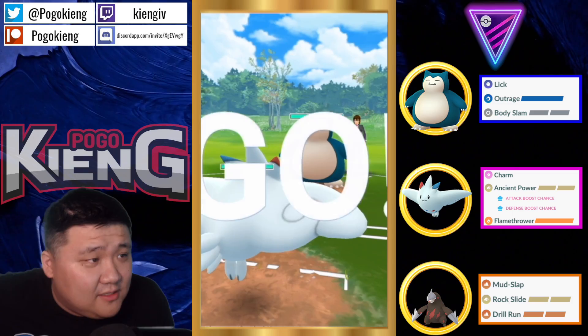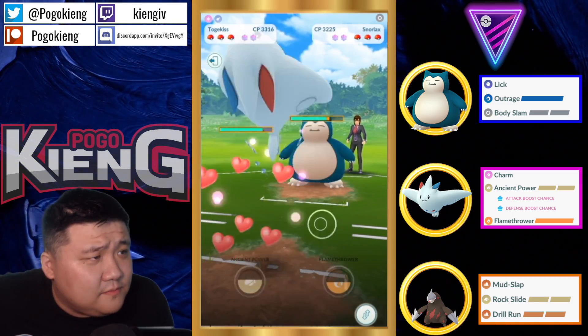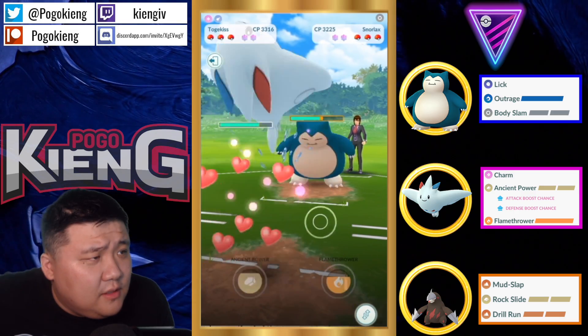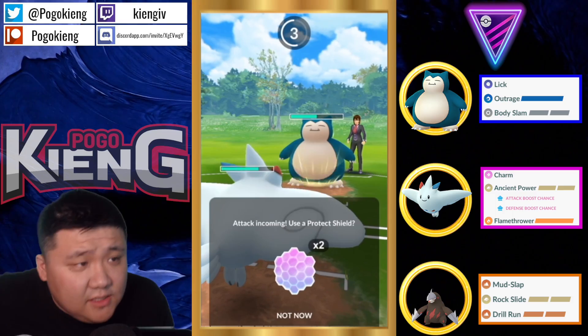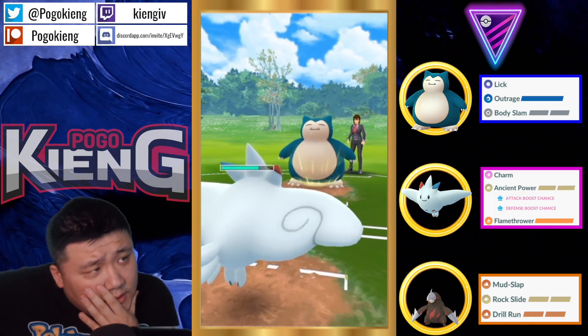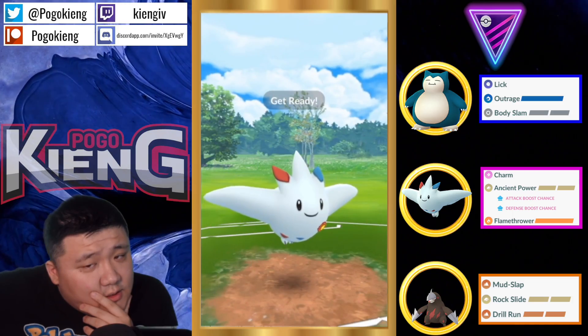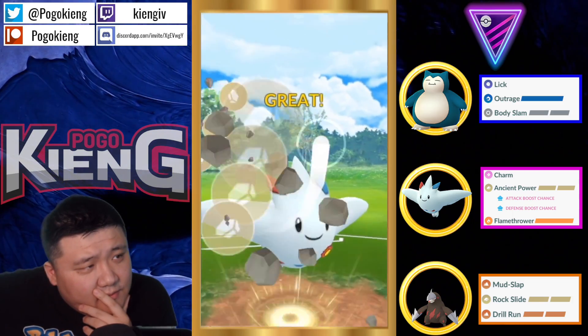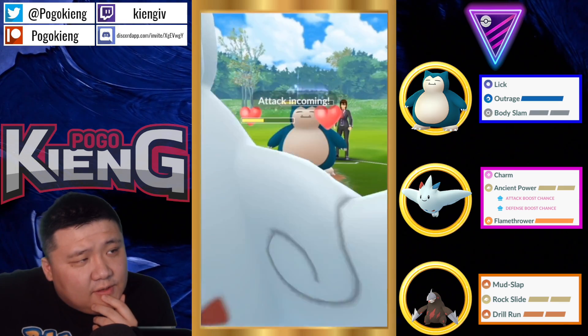Snorlax — Togekiss into Snorlax. Togekiss does win this matchup. It doesn't need to throw the Flamethrower. I don't know if you can throw the Ancient Power and win this matchup. I think in the zero shield you throw the Flamethrower, and that's enough to KO. Well, it gets the Charm through — let's see here. Four more Charms — let's see if it can KO in four more Charms. It looks like it.